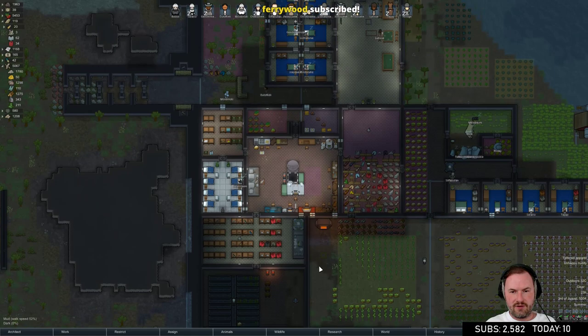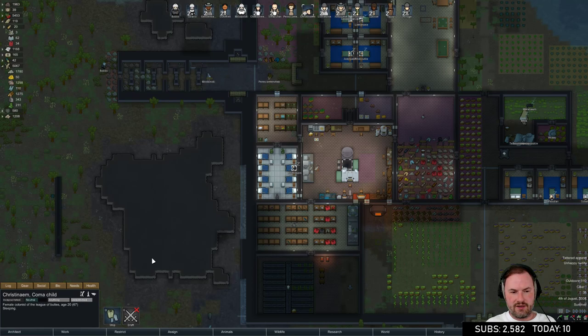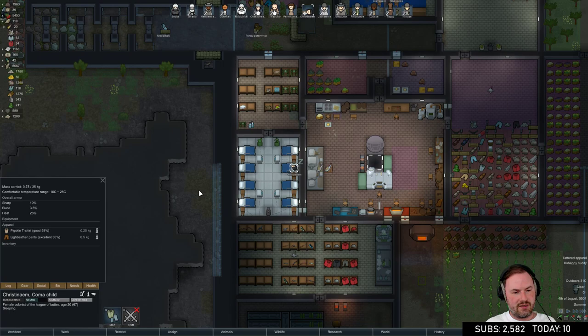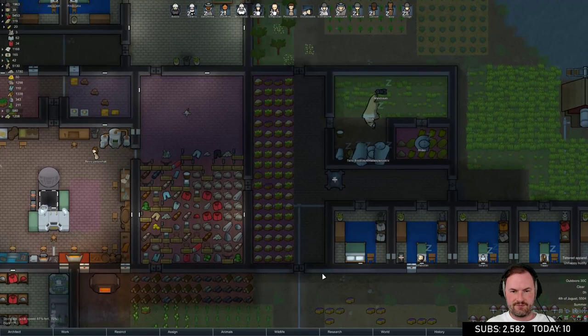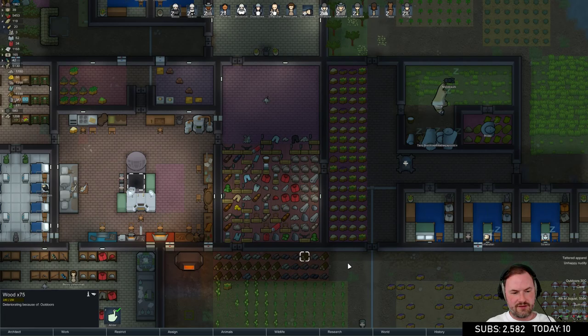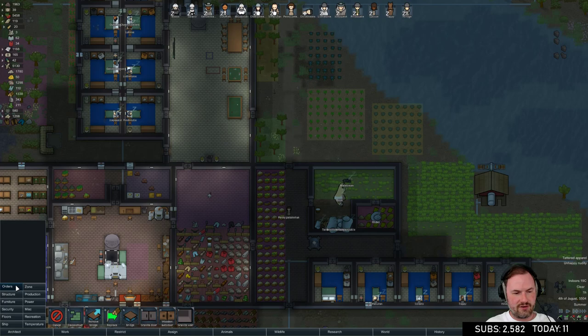There's some plasteel outside the base that needs to be brought in - don't leave plasteel out. Bob is about to have a break. Christina M is wearing tattered apparel - a pigskin t-shirt and bad light leather pants. We're working on a new t-shirt - a Gendermancer special. All this stuff is deteriorating outside, which is a big mistake on my part. I'll have to make a new storage area.